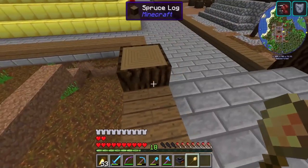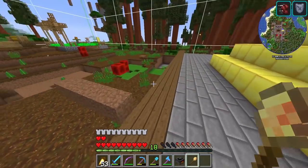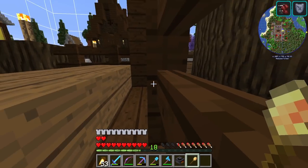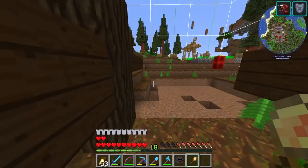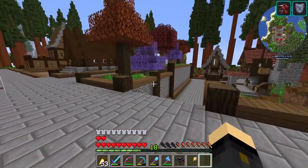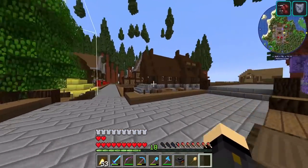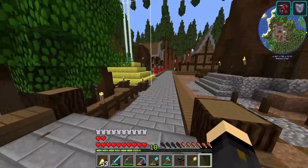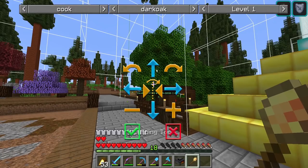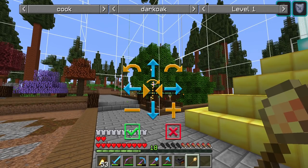Now in terms of which restaurant style we want — the dark oak one is the one I like, which is not really in keeping with too much of the rest of the town. But I think it's close enough that it's not going to look weird, and I like having some different types of builds so not everything looks the same.